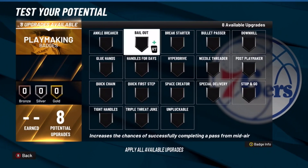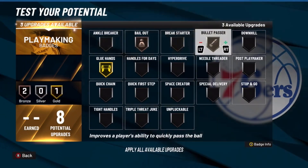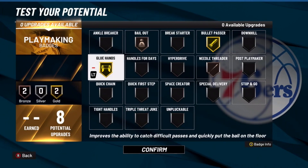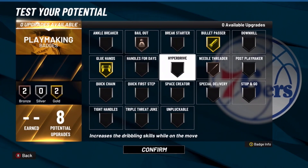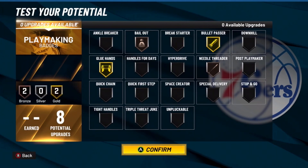For playmaking, this is why you need the playmaking badges: Bronze Bail Out, Glue Hands, and Bullet Passer. You can put on anything for the fourth, probably Needle Threader. You need Glue Hands so you can catch the ball, otherwise you're going to bobble it and go out of bounds or the other team will get it. Bullet Passer speeds up your passes. Bail Out is for when you try to shoot and then realize you're not open anymore — you need to pass out quickly. Needle Threader lets you pass through tough coverage.